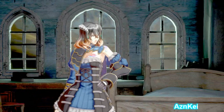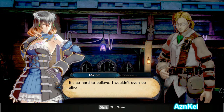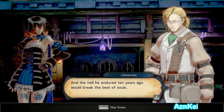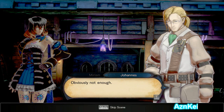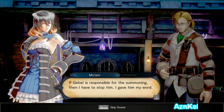Johannes asks: are you certain it was Gebel's doing? Miriam replies: no mistake. Johannes: it's so hard to believe — I wouldn't even be alive if not for him. He's a good soul. I know how you feel, but the facts are apparent, and the hell he endured ten years ago would break the best of souls. Miriam, I want you to know that I'm sorry. What my brothers subjected you to — there's no forgiving it. It was their transgression, not yours. We need to focus on the task ahead. If Gebel is responsible for the summoning, then I have to stop him. I gave him my word. He was my best friend.